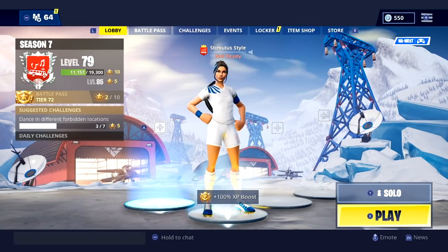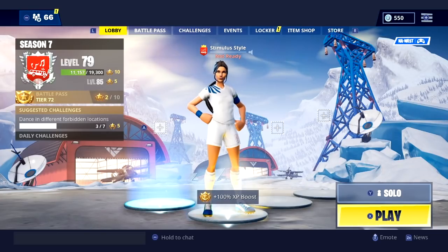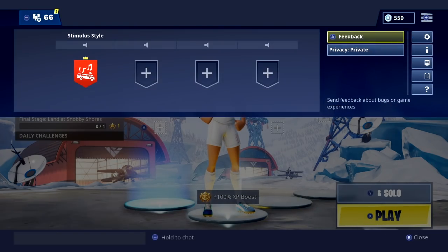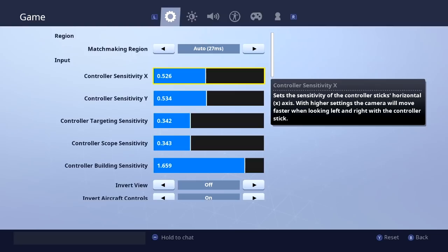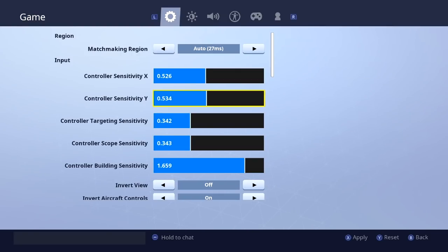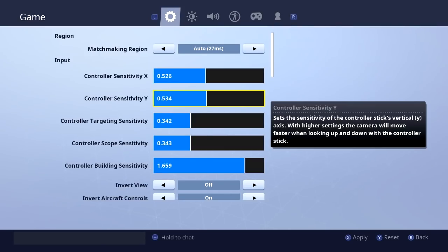Anyway, we're showing our sensitivities because it seems to be the most commonly asked question since the new update that came out yesterday. They have made it so sensitivities are super precise. As of today, these are my sensitivities. Building sensitivity will change. My X, Y, targeting, and scope sensitivities are all on screen. Building sensitivity was 1.84 and it went down to 1.659.